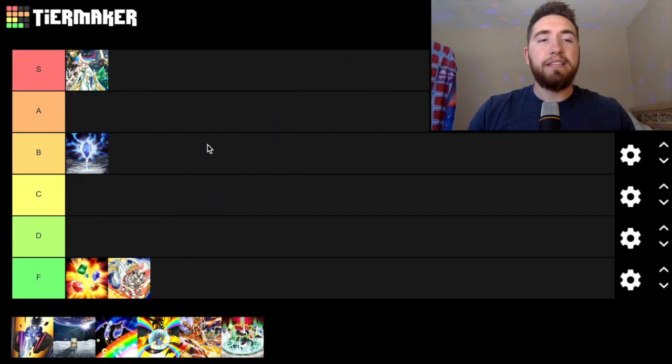Next up, Crystal Raageki. This is actually a pretty decent card, but it's B tier — it doesn't do a lot. It's still a neg one, but it's disruption on your opponent's turn. It gives the Crystal Beast in the back row some type of value and it's good in Duel Links — just a solid B tier card.